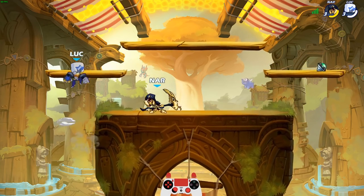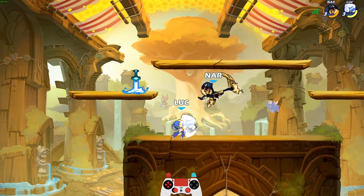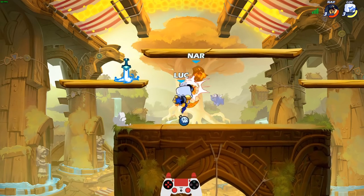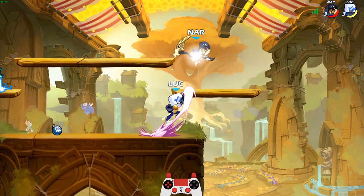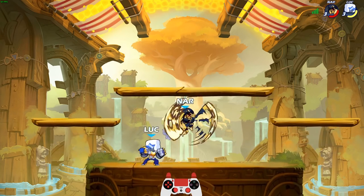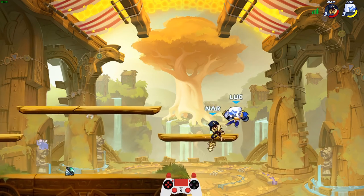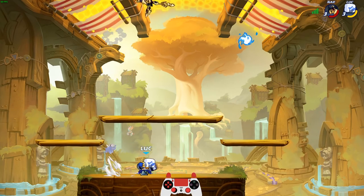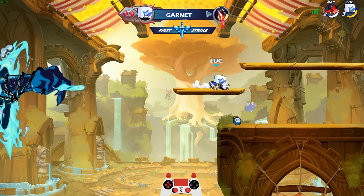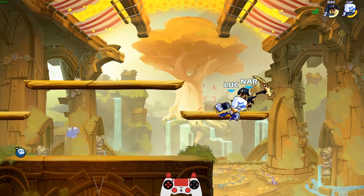Sometimes I'm trying to do a gravity cancel neutral or gravity cancel down light and I just don't get it off. But basically with gauntlets you don't want to try to do the same thing too much because they'll start to read you. Every now and then you want to just switch it up and go for a read - like if you hit them with a side light, wait and see where they go and then respond accordingly.